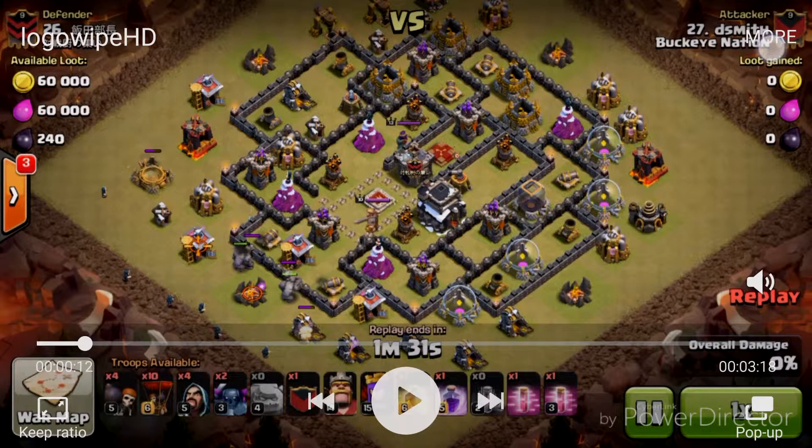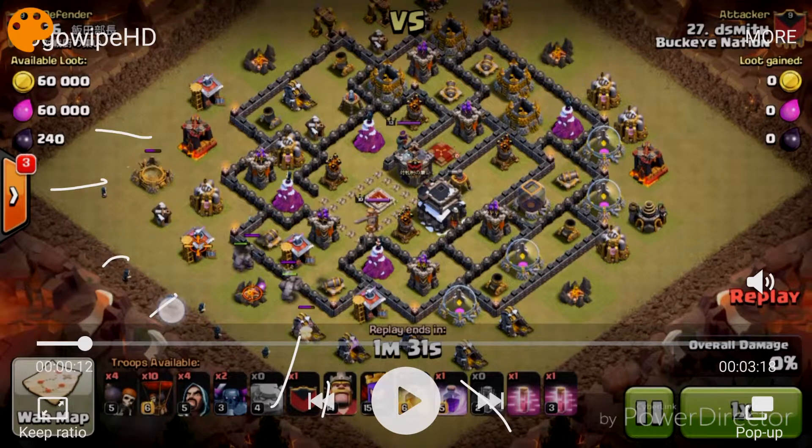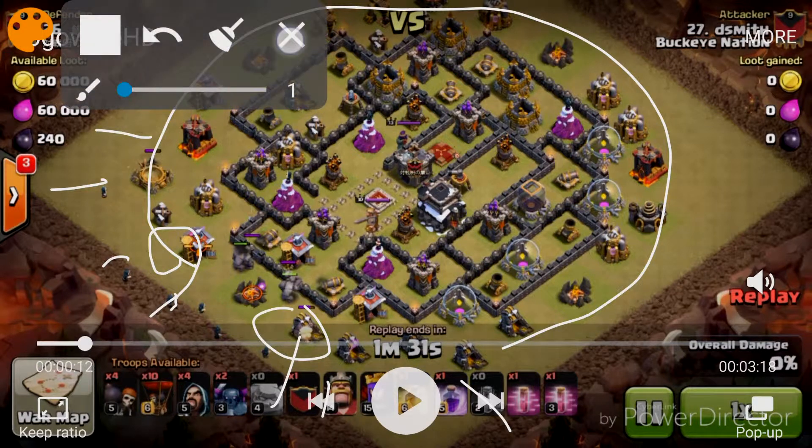I see a lot of people make the mistake of not creating the proper funnel. For those who don't understand what funneling means — it's basically destroying all of the buildings around the outside of the base where you're going to enter. You call in your Golems, then drop your Wizards in that space, so when you Wall Break and drop your PEKKAs, they don't walk off to one of those outer buildings and go all the way around the base. If that happens, you'll fail the attack very quickly.